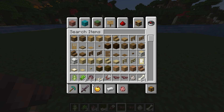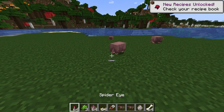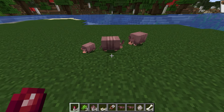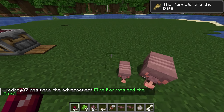Moving back to the armadillo: the breeding item is the spider eye. You need it for the parrots and the bats now.